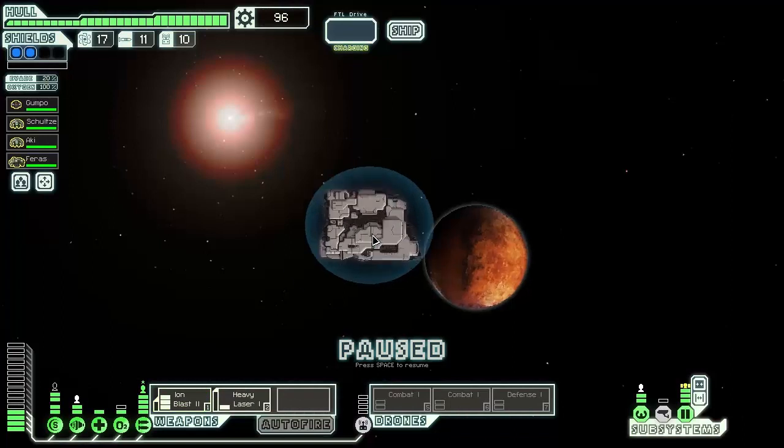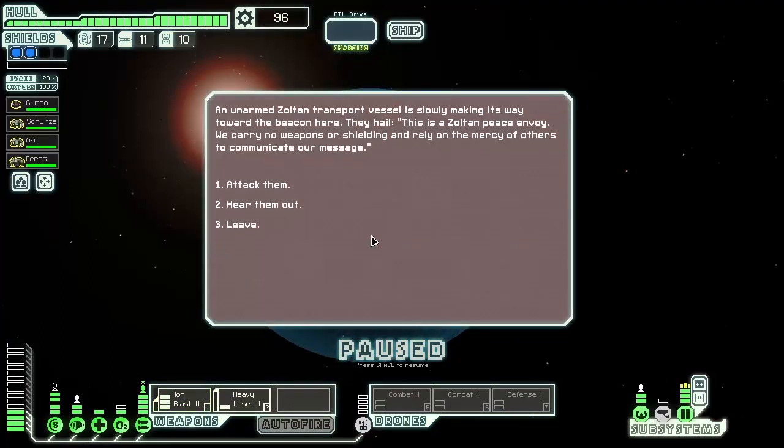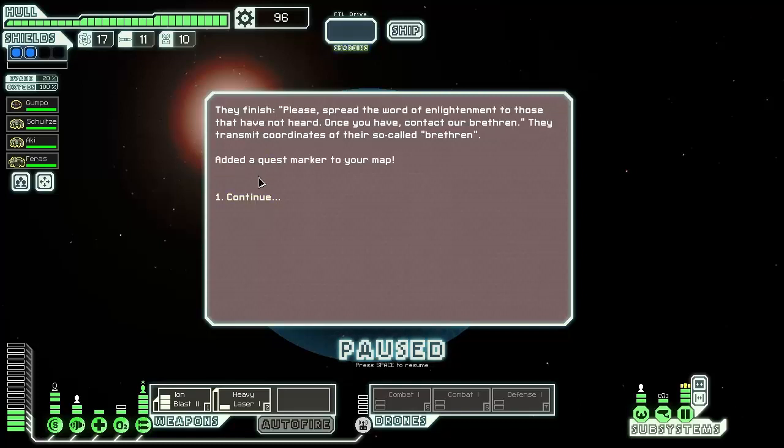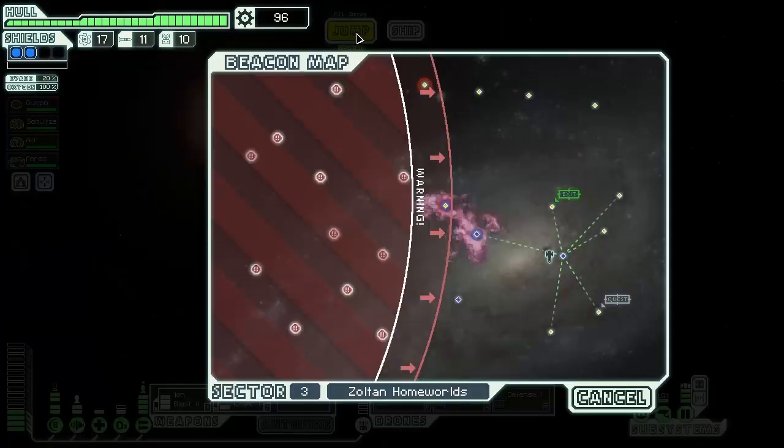An unarmed Zoltan transport vessel is slowly making its way toward the beacon. 'This is a Zoltan peace envoy — we carry no weapons or shielding and rely on the mercy of others.' We hear them out about peace and harmony, and they transmit coordinates to their so-called brethren. We have a quest marker — we're probably going to be attacked, so that's second on the trip.